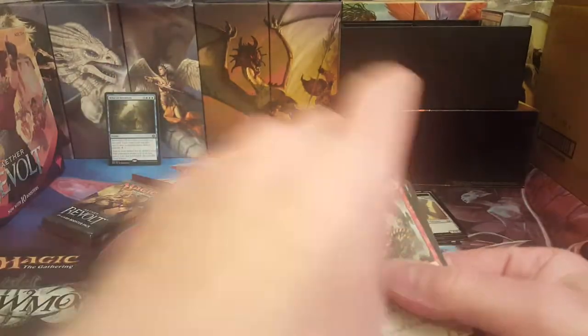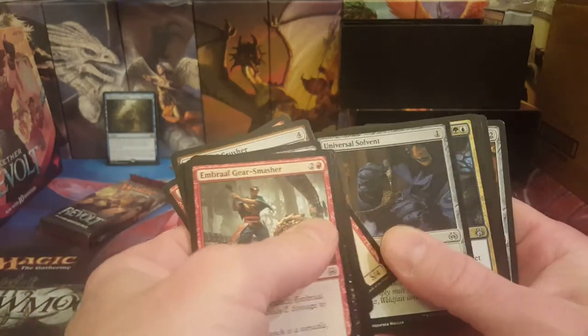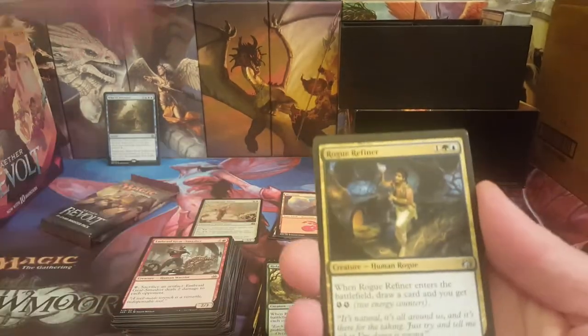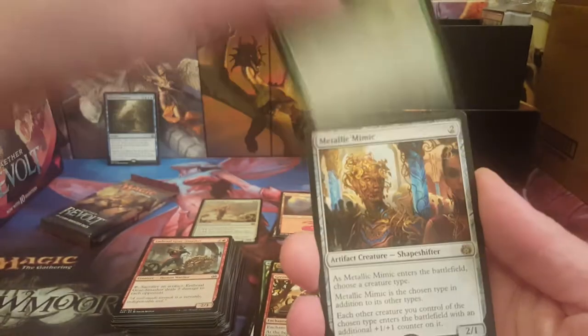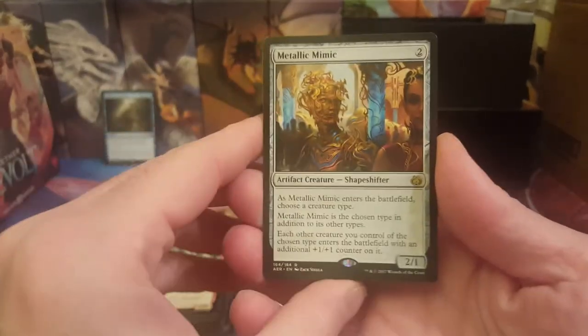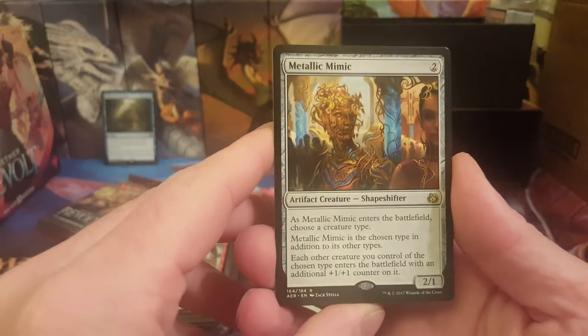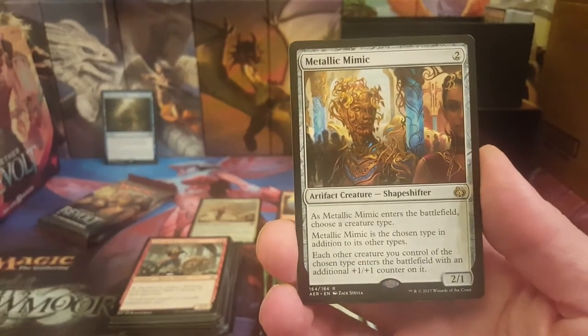Next pack — we're expecting a foil Fatal Push here, just need another one of those. Rogue Refiner, Gremlin Infestation, Ridgescale Tusker, and oh yes — Metallic Mimic! Always a great card, fantastic, love it.